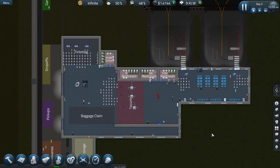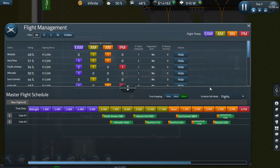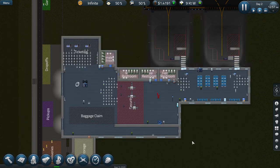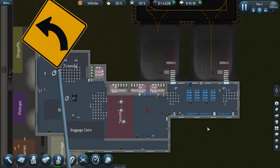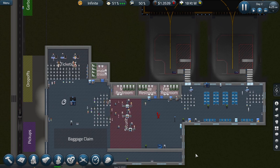I've got a number of flights scheduled for the morning and afternoon, so I need to progress the game until those flights and passengers start arriving. Our passengers have started turning up, they're getting their tickets, they're being checked, and going through the security zone.